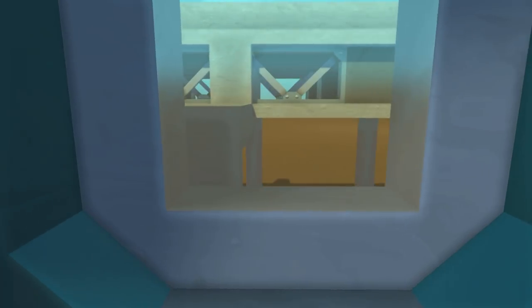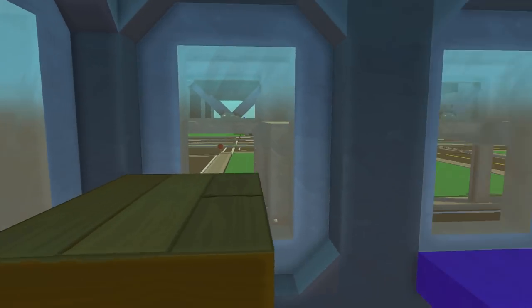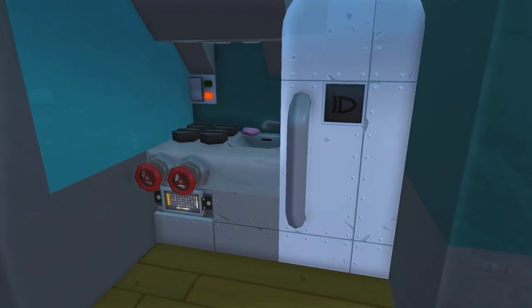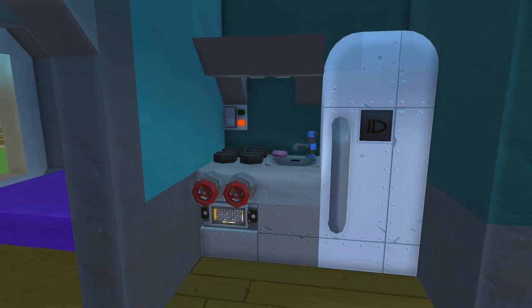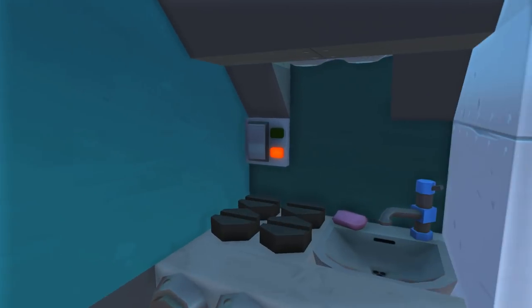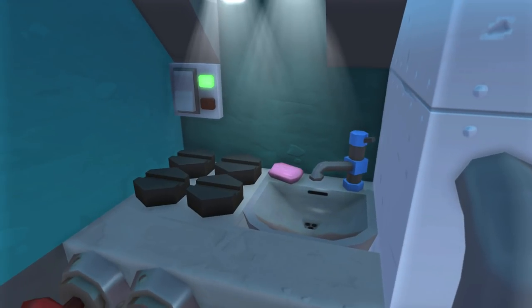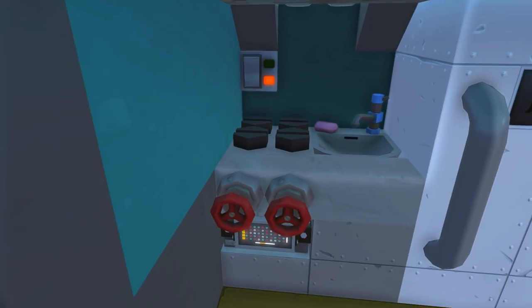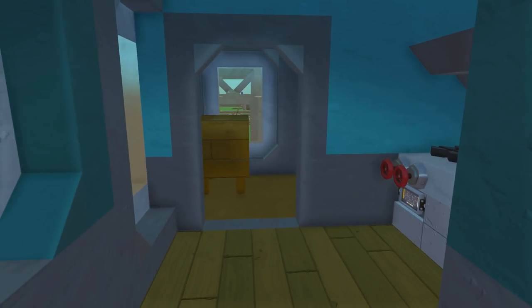We got these side windows here, pretty small, these big ones here, and then also these big ones there. Right here we have the kitchen. It's pretty small but it is a bachelor pad so that's kind of expected. We got a light to see our stovetop and our sink, we got a stove and a fridge.